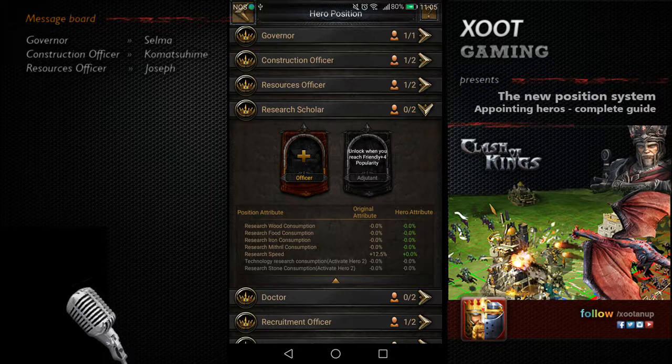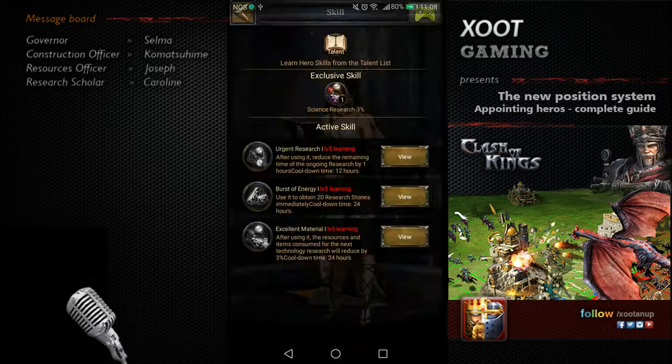For Research Scholar, it's all about research — increasing stats in the college and reducing resource consumption for research. The Dragonborn hero focused on research is Caroline. Caroline starts with active skills Urgent Research, Burst of Energy, and Excellent Material, plus the exclusive skill Science Research. If you chose Dragonborn, you probably already have Caroline and can get a special buff for general research.